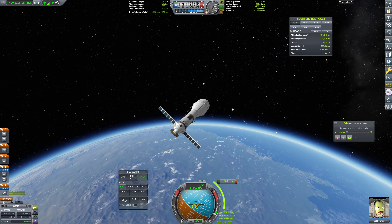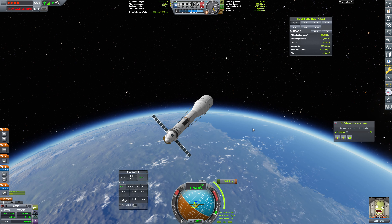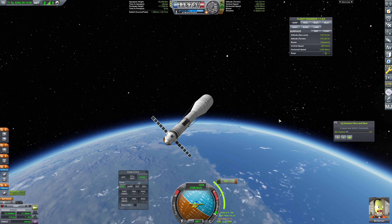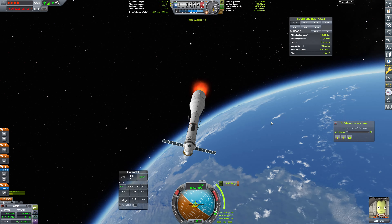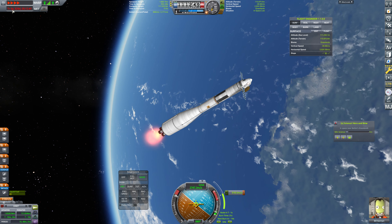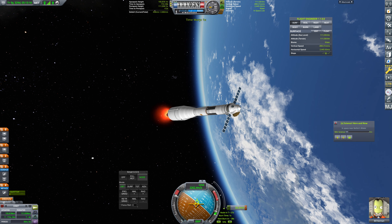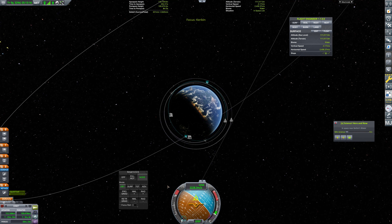We've got about 40 seconds here. We'll just physics warp forward — not really a point in physics warping. Should have time warped it but it's kind of too late now. We've got 10 seconds left until this burn. 4, 3, 2, 1, 0 mark. And of course this is going to be about a one-minute burn, so we should physics warp. Bill is very happy to be back at Kerbin about 10 years after he left. Bill has aged somewhat over the course of this mission. So we are going to be very nicely circularized — that looks great.